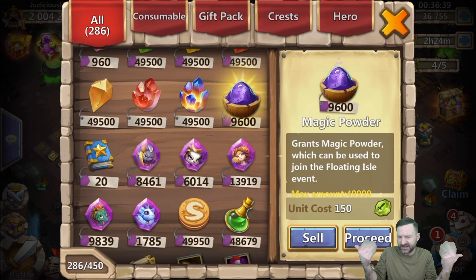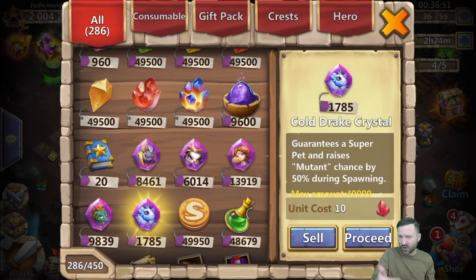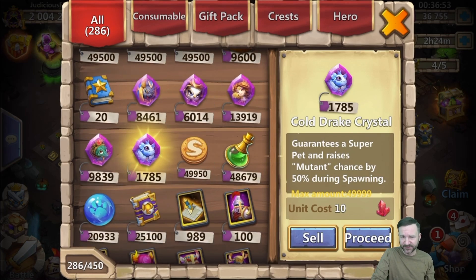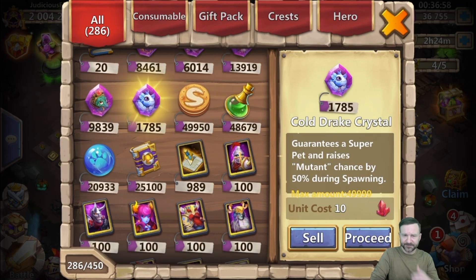For pet crystals - once your pet is maxed there's nothing else to do, so you just collect crystals. The Sage Lioness is far more abundant for me than the Cold Drake, which is relatively new. Moving on to pet snacks: I have a 49,500 rule, but there are three things I allow myself to go over that - pet snacks, the green stuff, and the blue pet essence.